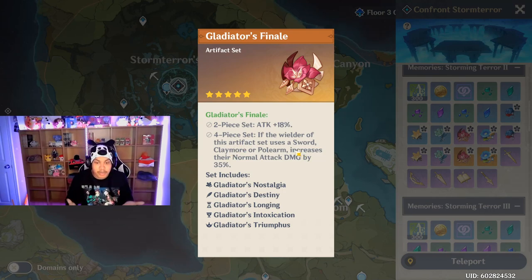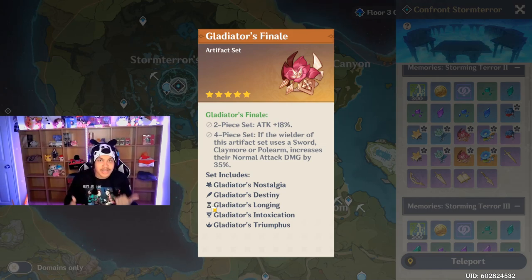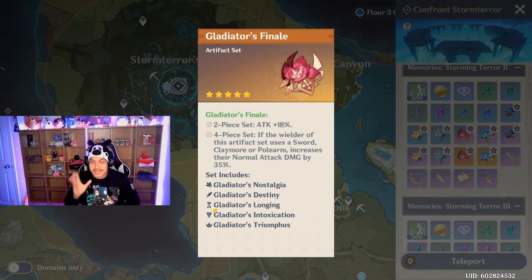The four-piece set states: if the wielder uses a sword, claymore, or polearm — and Xiao uses a polearm — it increases their normal attack damage by 35 percent. So he's going to do a lot more damage. Combined with the main stats on your Goblet, Circlet, and Sands — attack percent, crit damage, and Anemo damage — he absolutely needs all three of these.